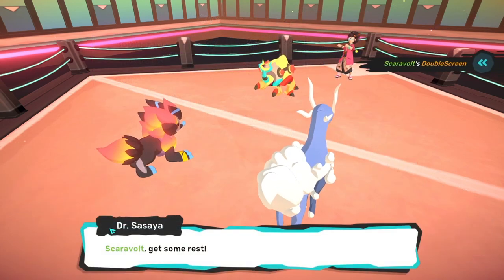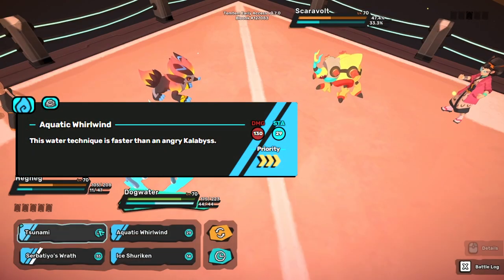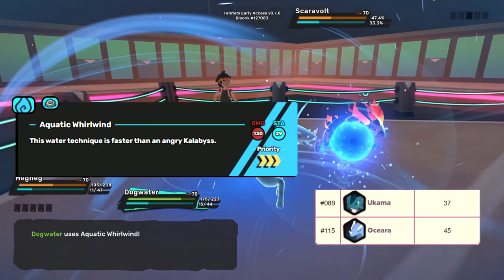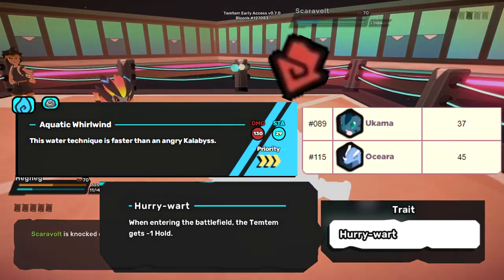The only technique that can really threaten a Hejin is Aquatic Whirlwind — it's high priority, and he's 4x weak to water. But out of the 6 tems that can learn it, only Oshira and Ukama have a higher base speed than Hejin. It also has 1 hold, so unless you run Hurrywort Oshira, you won't have access to it turn 1. And we haven't even talked about Hejin's move pool yet.